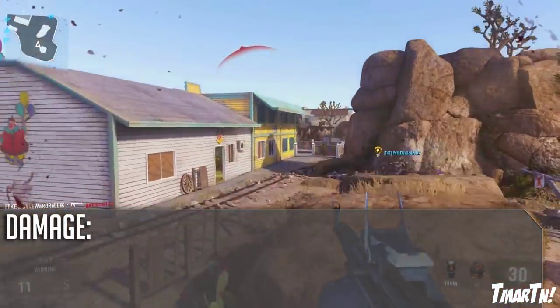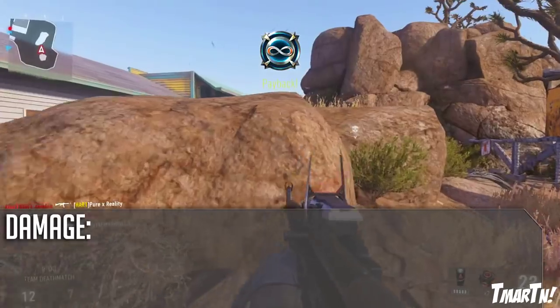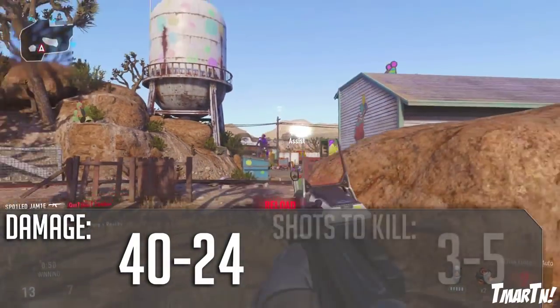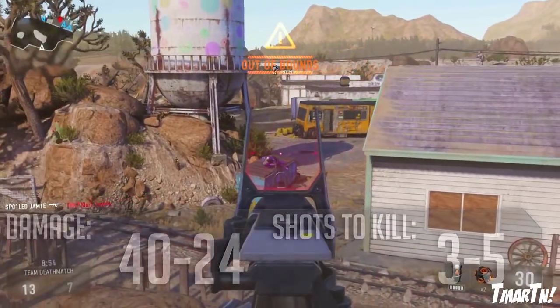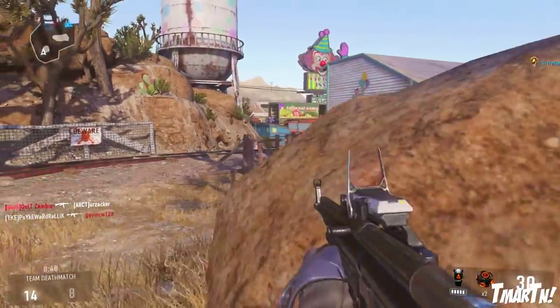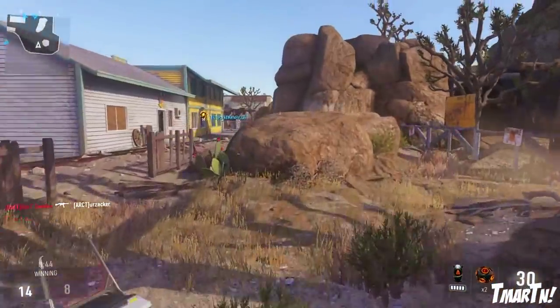Next up for the damage — this is where this weapon just absolutely blows everything else out of the water. It's one of the most powerful weapons in the game. It does 40 damage up close, then drops off to 24 damage at a distance, which makes it a 3-to-5 shot kill. Most assault rifles in this game are 3-to-5 shot kills, but where the STG stands out is it's got a very, very long 3-shot kill range — in fact, over 3 times farther than the Battle 27's 3-shot kill range.